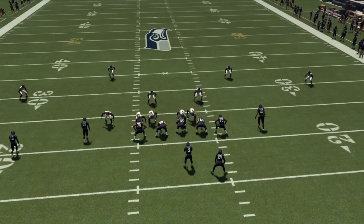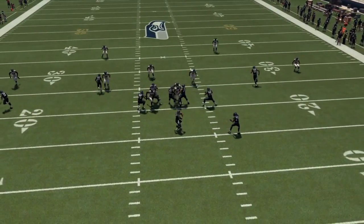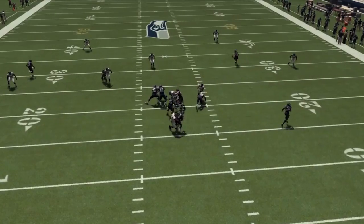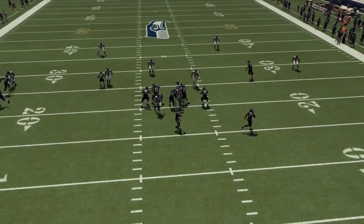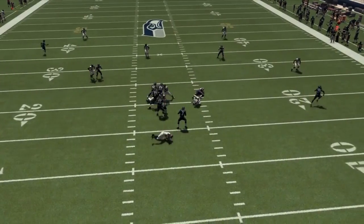What's going on guys, D-Winny here bringing you guys a nice nano blitz out of the 4-3 under. This is actually going to be a turbo blitz that will actually get you some B-gap pressure when the turbo blitz doesn't come in.